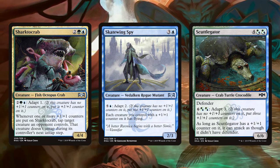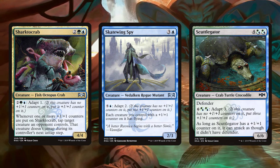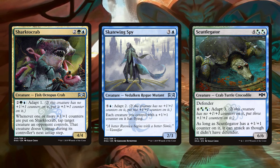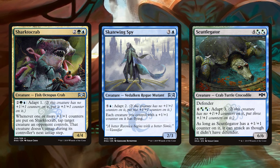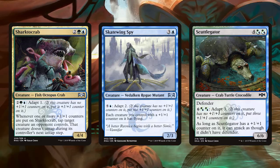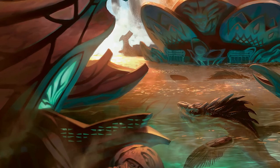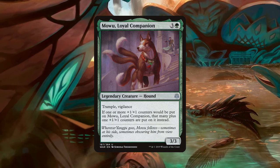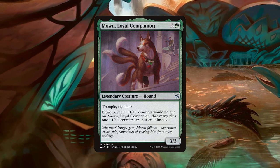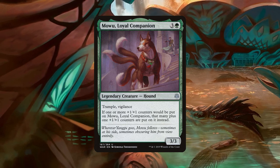Sharktocrab taps down a creature for a turn whenever it gets a counter placed on it. The Spy gives flying to all creatures we control with +1/+1 counters on them. Scuttlegator has defender, but can attack as though he didn't if he's got a counter on him — he's just trying his best. Mowu, Loyal Companion, comes with trample and vigilance on a 3/3 body and gives himself an extra +1/+1 counter whenever counters are placed on it.